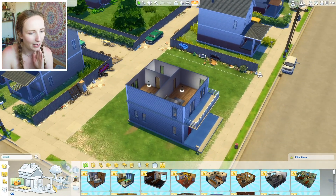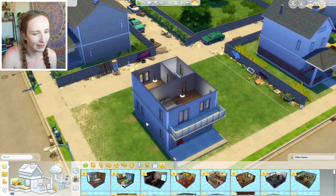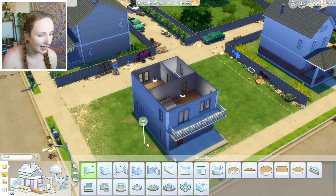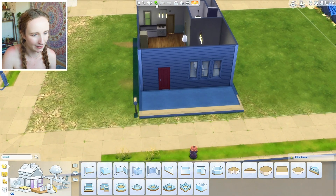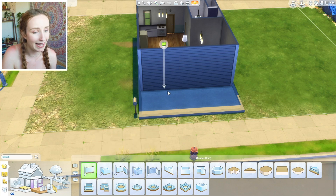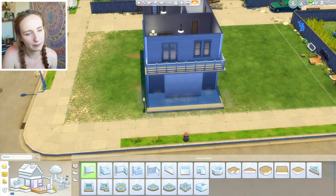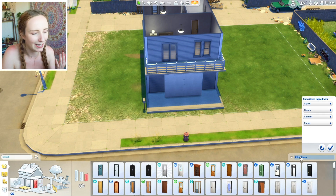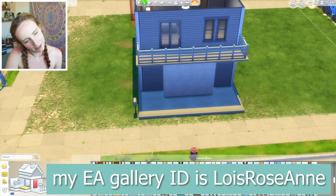So to renovate it, what I'm going to do is keep the same style. I'm going to keep the front garden, the balcony, that kind of thing. But I am just going to add a little bit more interest. That's how we're going to go about it. So first off, buy door, buy window, buy other window, buy everything — I'm going to delete everything basically. I'm not using any custom content, so if you want to download it, you can go ahead and do that.